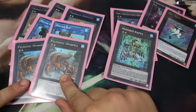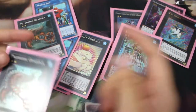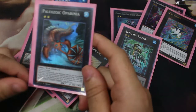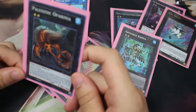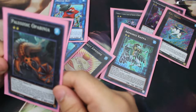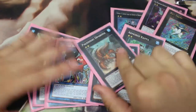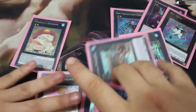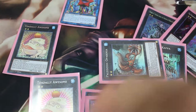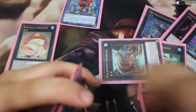Another MVP card was Ipiria. When you detach it, you search one Paleozoic trap card. While this card is on the field, you can activate Paleozoic cards from your hand without setting them first. Having this on the field was extremely powerful. With Mistake and Rivalry of Warlords all active at the same time, that's basically game — your opponent can't do anything.